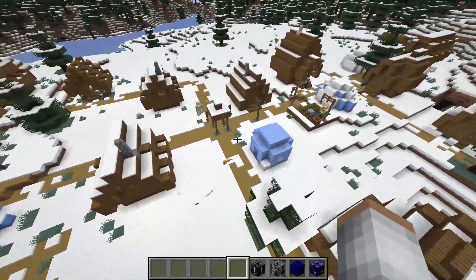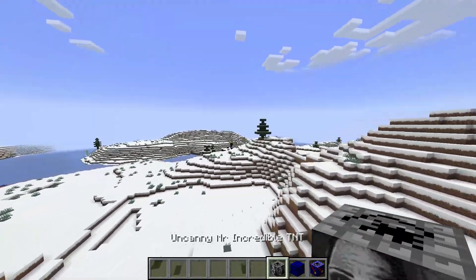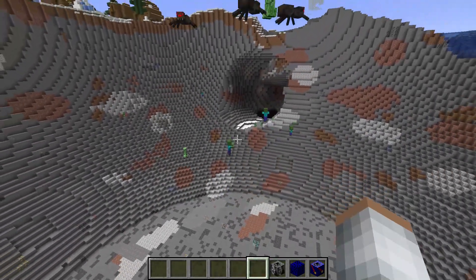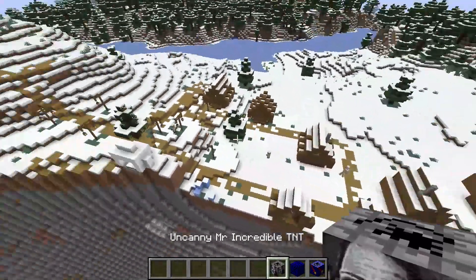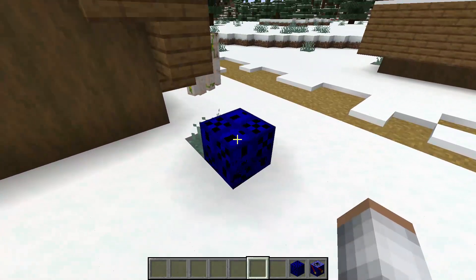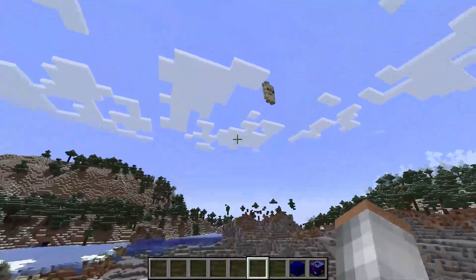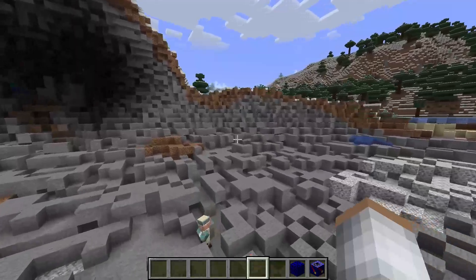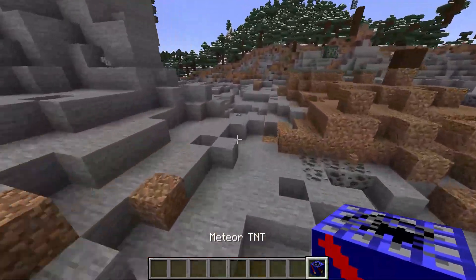I moved to another village because that area was pretty much done. Next is uncanny Mr. Incredible TNT - that's a weird face. It's one of those memes - so loud! That's a pretty big explosion though, looks like a nuke went off, the village is already gone and it's only tier two. Let's see the mega TNT rain.